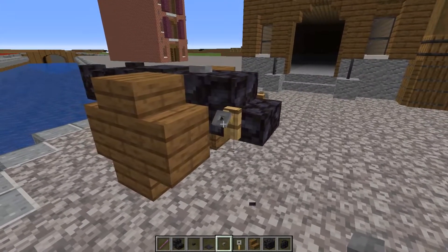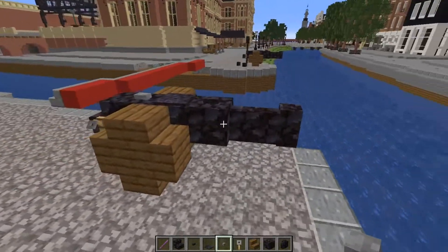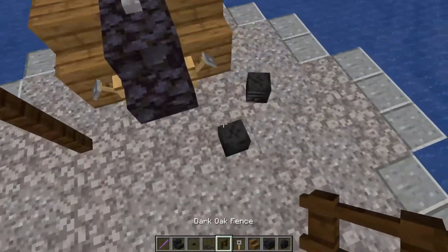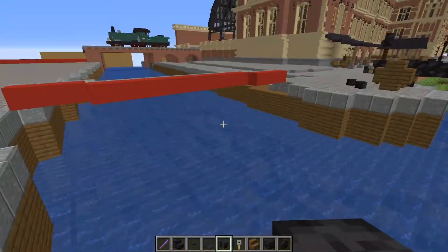These are the little hooks people use to carry them around with. And it's a very, very nice looking cannon. You can create some extra detailing with skeleton skulls that look perfect, like they are cannon balls.